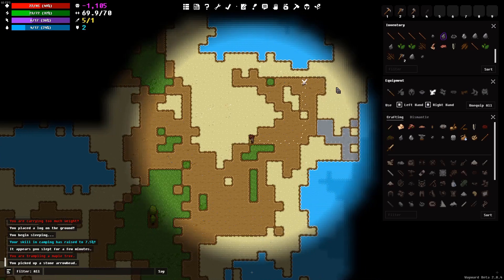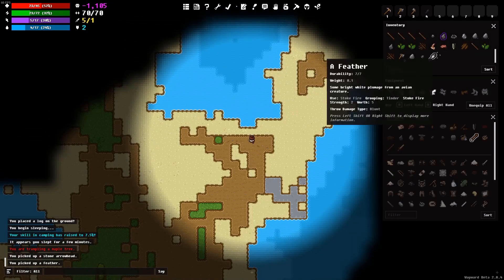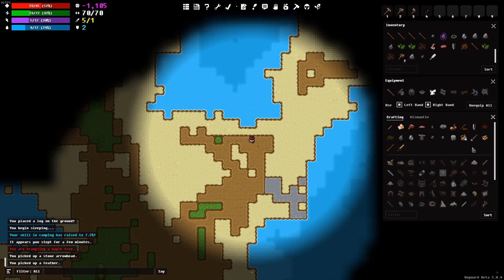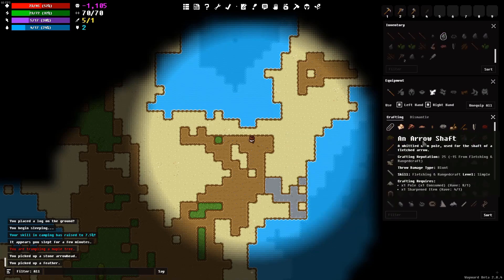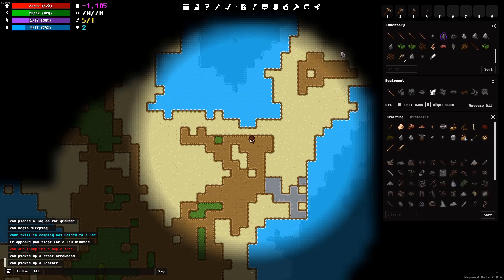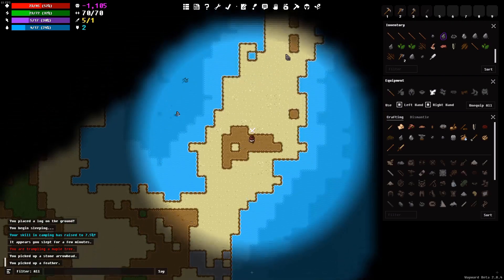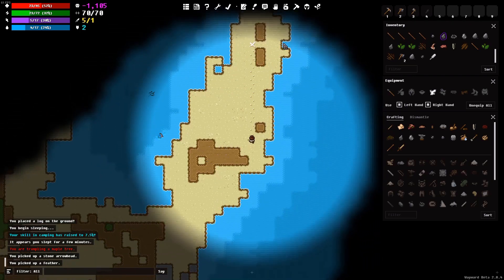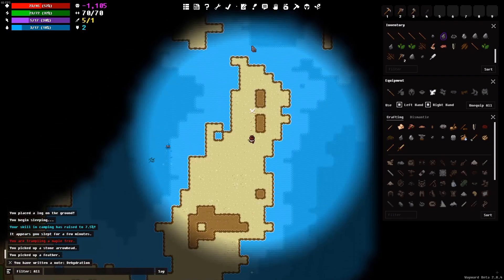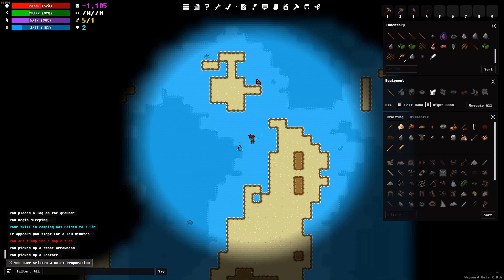A feather — I've never gotten a feather before! I picked up a stone arrow. A feather! A wooden arrow — oh my goodness, I can actually use a bow and arrow! I don't even have to make an arrow shaft — just a straight bow and arrow. That's really wicked, guys! I just want to run around and shoot arrows at people.